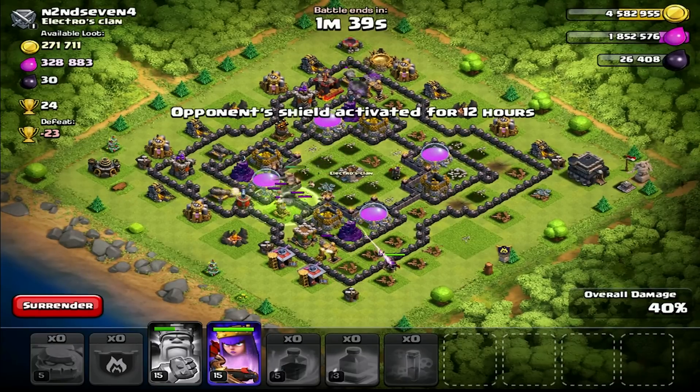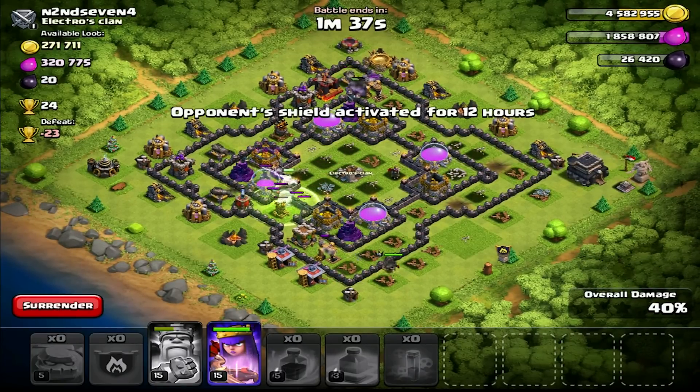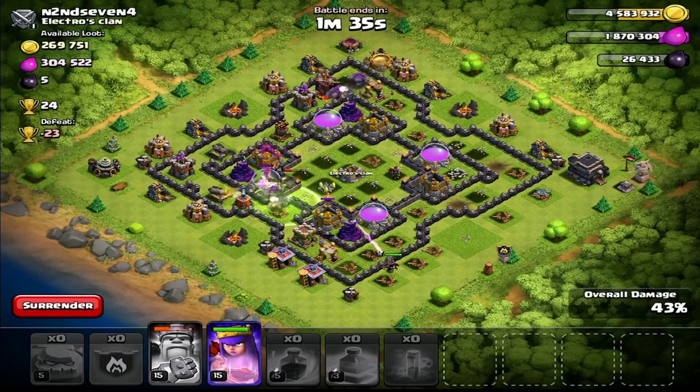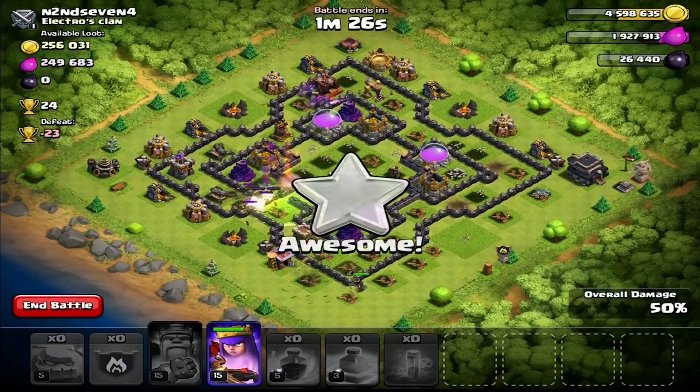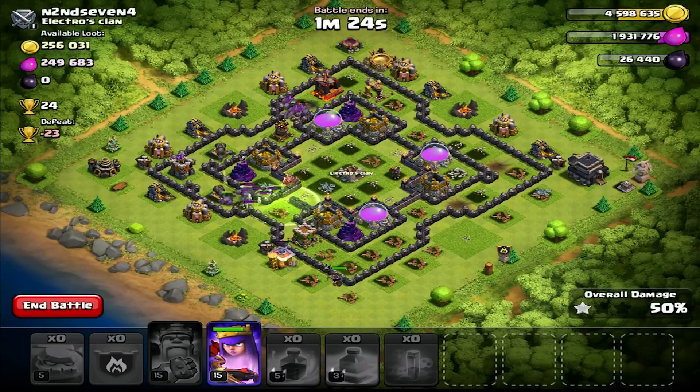The golems are going around the outer layer and I've got the Barbarian King somewhere in the center. The Archer Queen is pretty much being useless going on the outside, so there goes my DPS. We're at 50% surprisingly. The golems aren't getting stuck in compartments which I like about attacking this base.